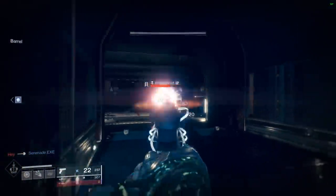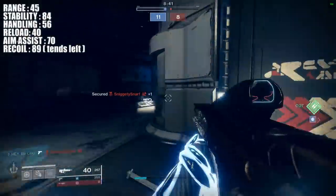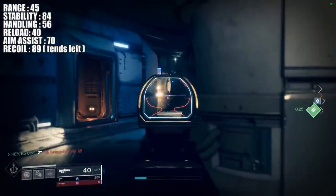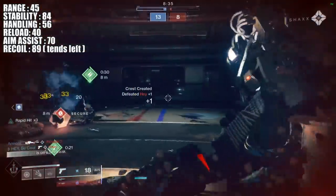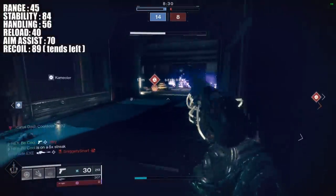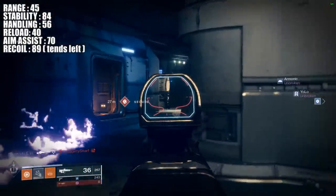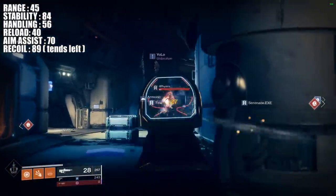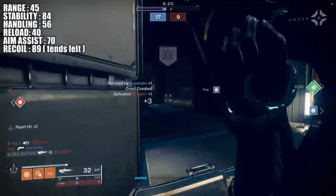For its base stats: range of 45, stability of 84, handling of 56, reload of 40, aim assist stat of 70, and a recoil direction stat of 89. The stats on this thing are all top tier. Out of all three burst sidearms, it's tied for the best range and reload, has the second best handling and stability, and is tied for the best aim assist. There's nothing bad about it — these have a ton of stability, decent range, and very high aim assist.